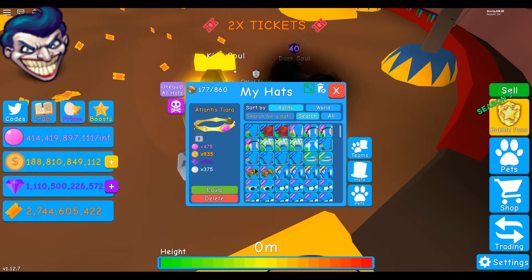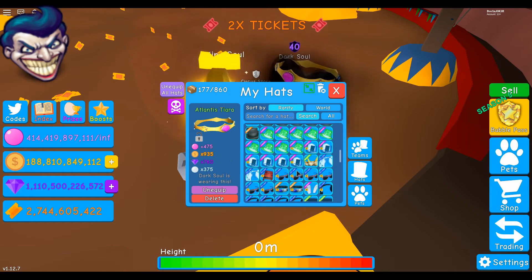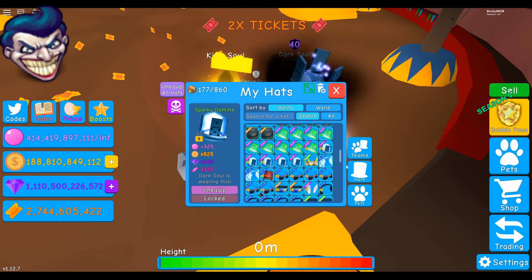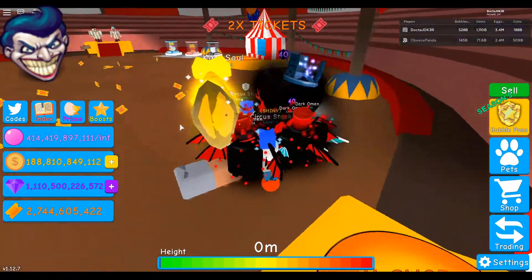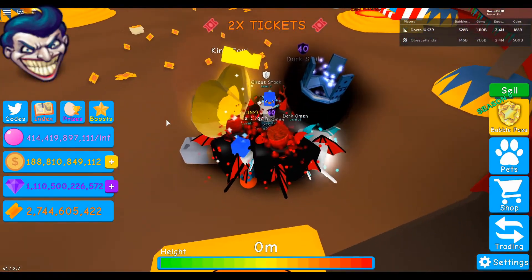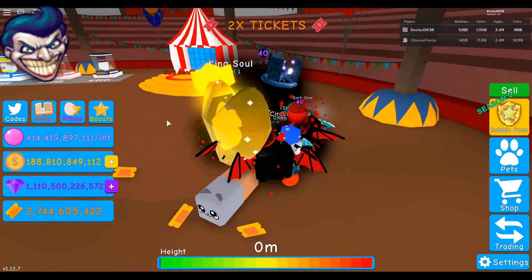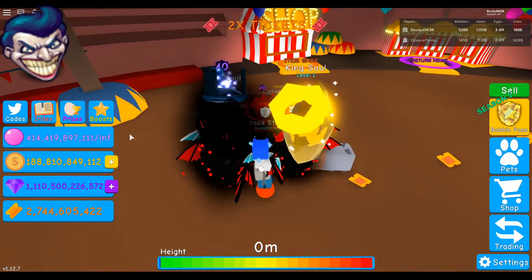Let me just nerd out for a second — I want to try putting a crown on the Dark Soul and see what happens. Ta-da! So it's like your own little mock-up of good and evil with the King Soul and Dark Soul side by side. I like how the crown sits almost the same on both. Anyway, that's the item shop.